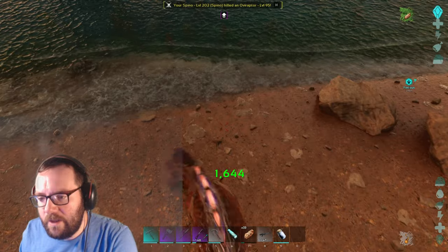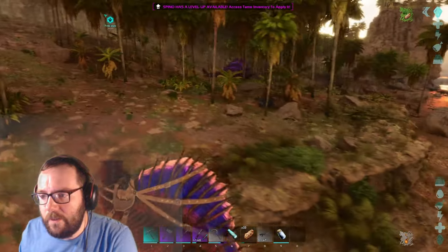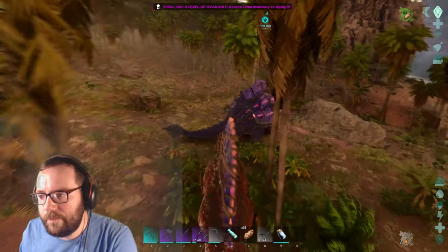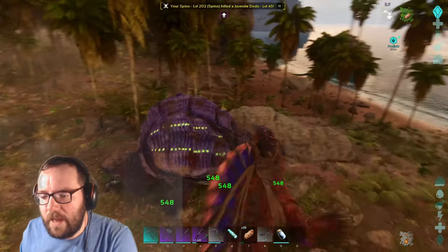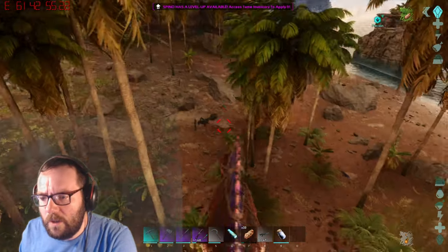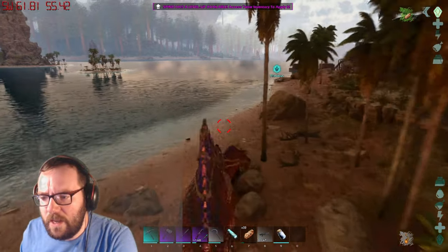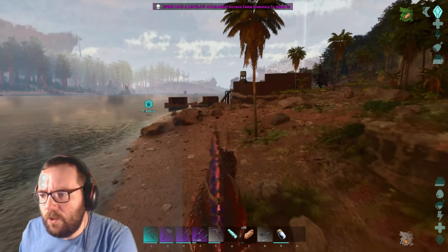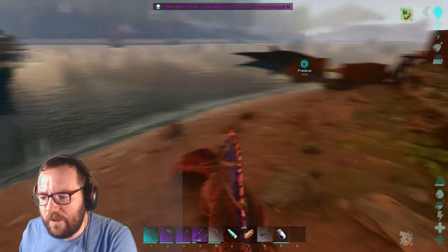With right-click that was a headshot. Without the headshot: 548. That's without a Vectospinus and without the water buff. That was a 145 turtle. Before we do the water buff thing, I'd like to see if we can get the Vectospinus. We'll test it without the water buff and then with the water buff - because the Vectospinus is pretty much the Euteranus when it comes to Spinos.